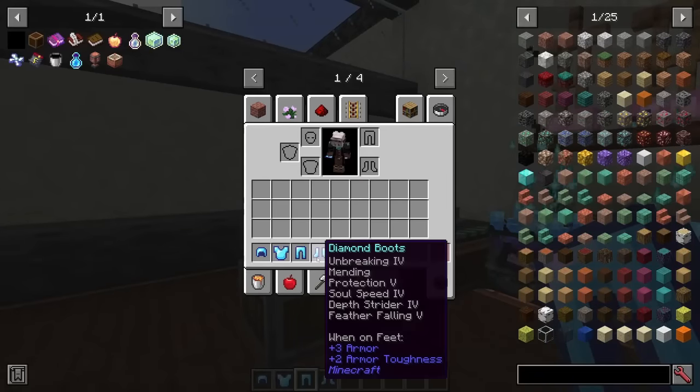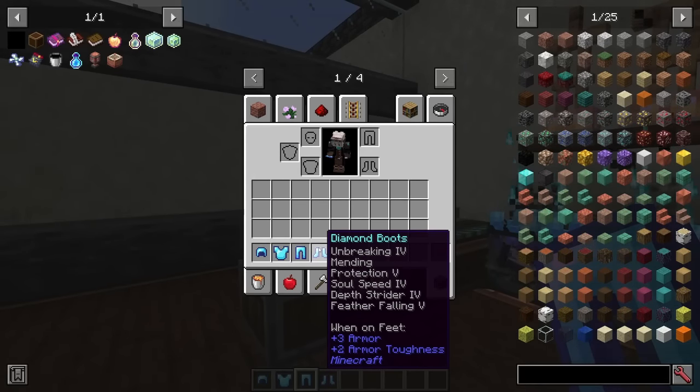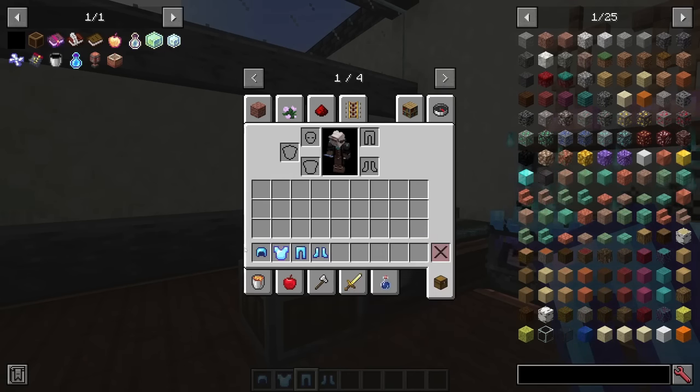The reason for that is you can't have Mending 2 or Aqua Affinity 2. For enchantments that are one level only, you have to use regular experience to enchant them, not hyper experience. So now we have our fully enchanted set of God Armor — just look at those boots: Unbreaking 4, Mending, Protection 5, Soul Speed 4, Depth Strider 4, and Feather Falling 5.